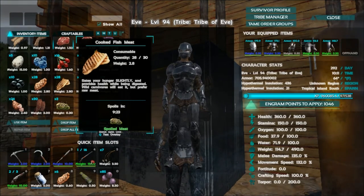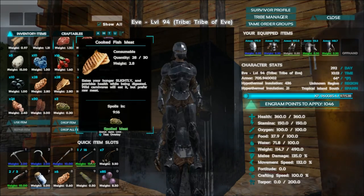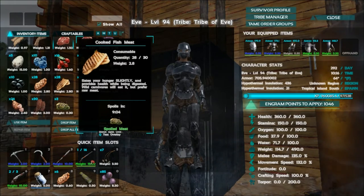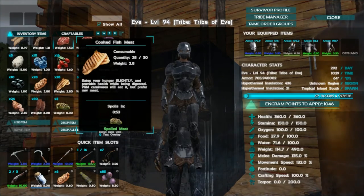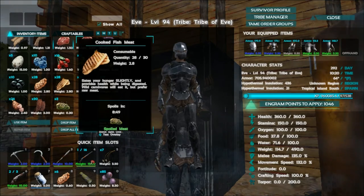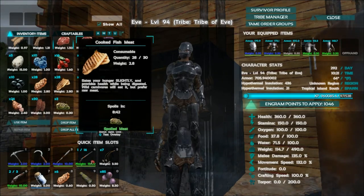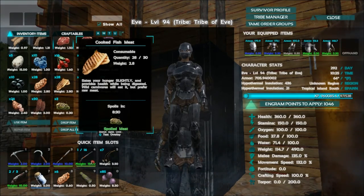That means you get better health benefits out of cooked fish meat because you only get health based on how hungry you are. If you're 20 points empty and eat cooked fish meat, you can eat two of them, getting 16 health points back over time — that's not instantaneous. So cooked fish meat is something to take along with you, other than elixirs, that allows better health benefits if you know you're going to take a lot of damage, like on a cave adventure.